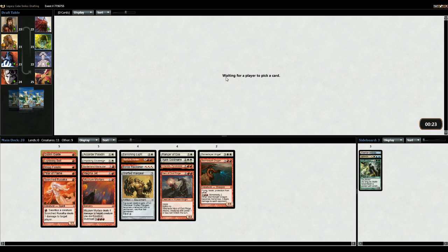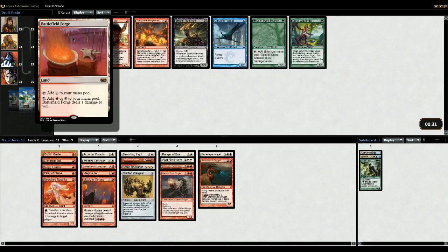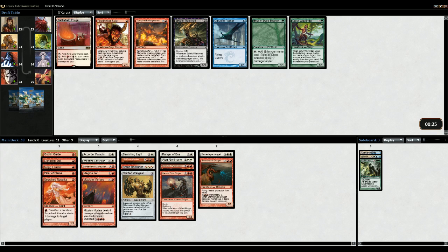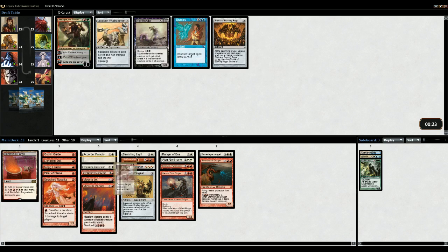Not given the deck I'm drafting. So the Battlefield Forge - I think it's better than these two. This is obviously okay but I think Battlefield Forge is way better. Ancient Grudge or Disenchant? Disenchant takes care of both, and Ancient Grudge only takes care of artifacts - so it's Disenchant.